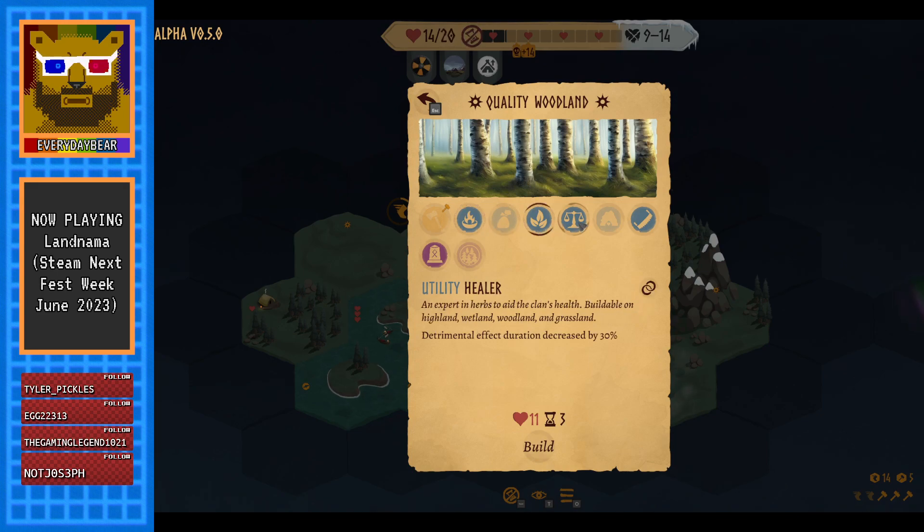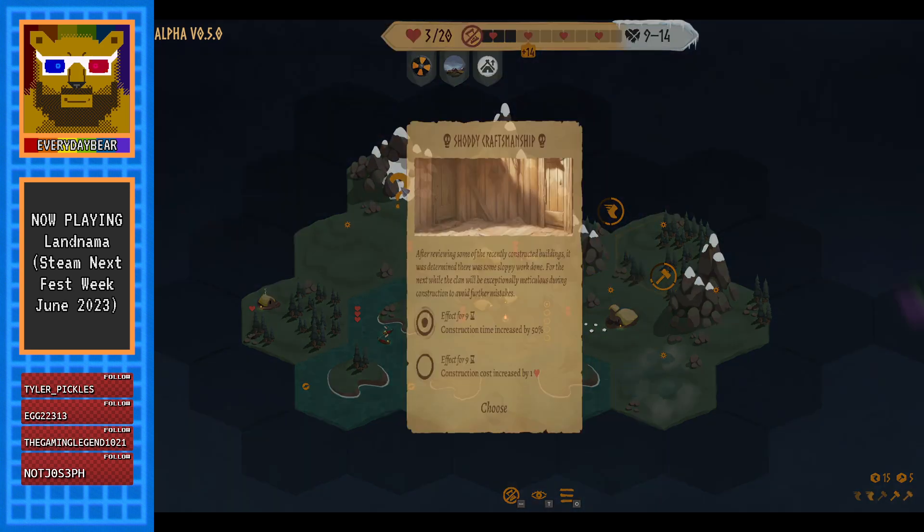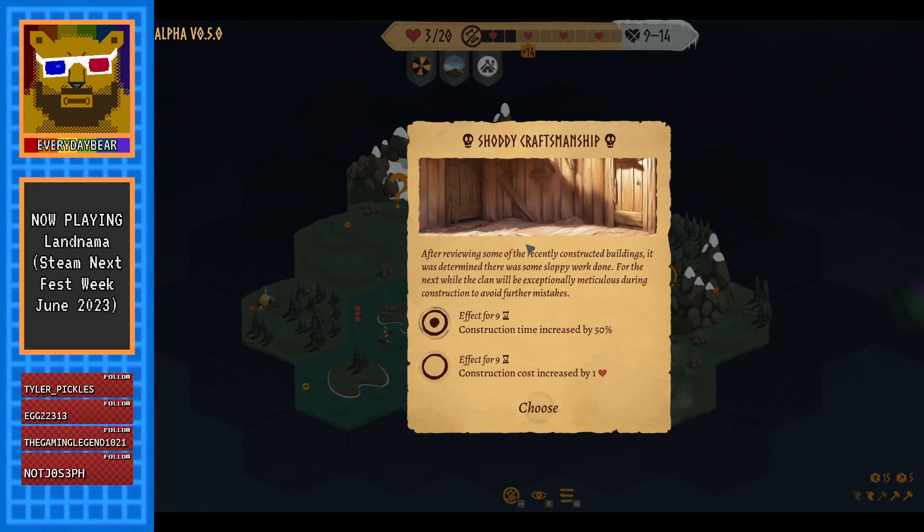Decreasing winter's toll sounds like a really good priority, and we can decrease construction cost as well. Let's get this going — let's get the kiln built and then leave that. Oh no — shoddy craftsmanship event. After reviewing some recently constructed buildings there was sloppy work done, so for the next while the clan will be exceptionally meticulous during construction. We get another choice: increase construction time or increase construction cost. I'm going to go with time because I want to get the main building up to farmstead.